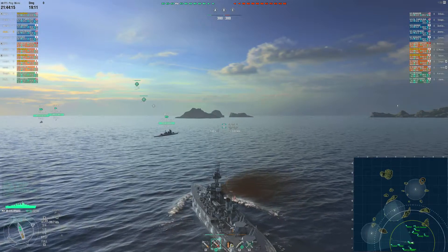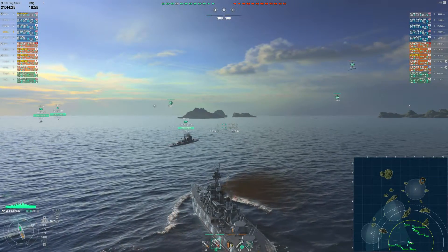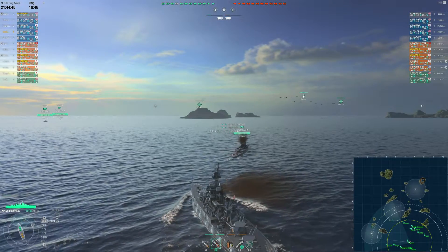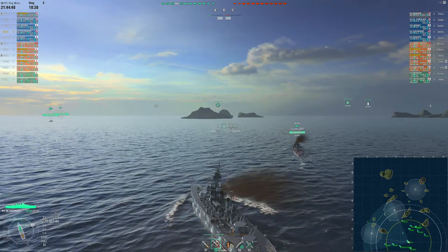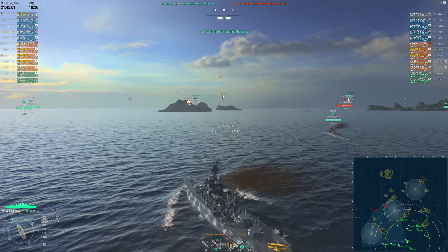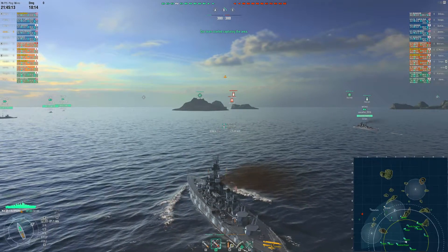Here we are on Trap — one of my least favorite maps for battleships, especially Colorados. It's a tier 8 match, so I'm going up against North Carolinas and Amagis. On maps like Trap you have to commit — I don't have the speed to go to C from this part of the map, I don't want to go to B because you're just focused, and A is a trap — I think that's actually why they called this map Trap, because A is a trap. In a Colorado you want to move forward and get your guns into range.